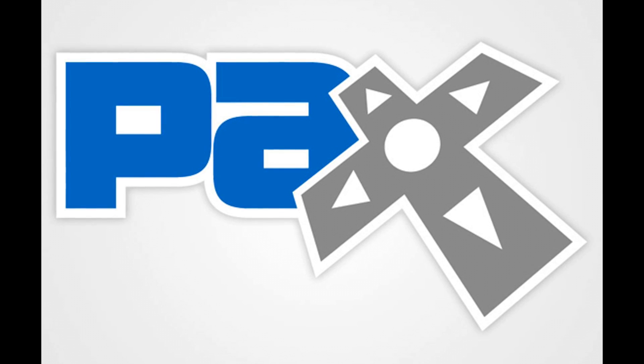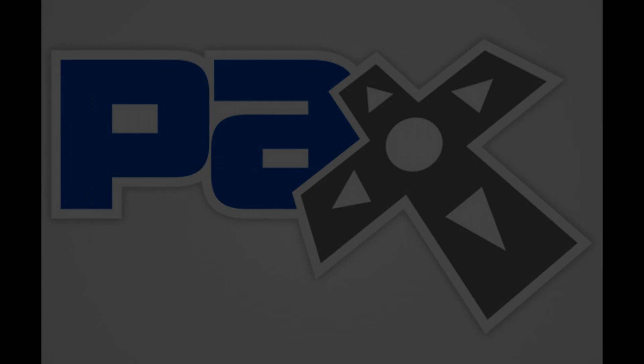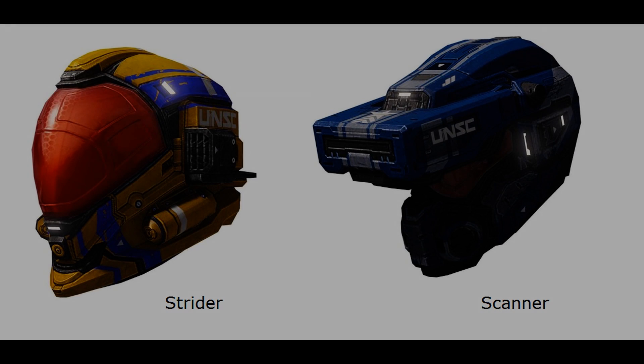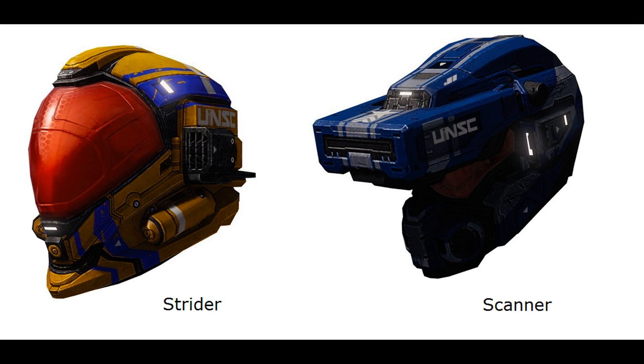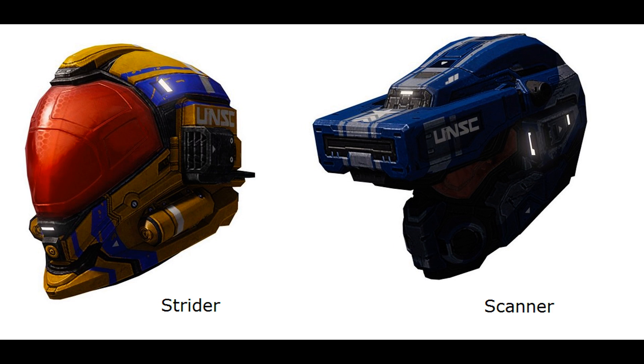They will probably be releasing videos that day related to Halo 4, so check back to this channel. Also on Halo4Nation.com, there are pictures of two new helmets — one is called Strider, which looks more normal, and the other is called Scanner, which has big bulky binocular-type things that look like they'd flip down.